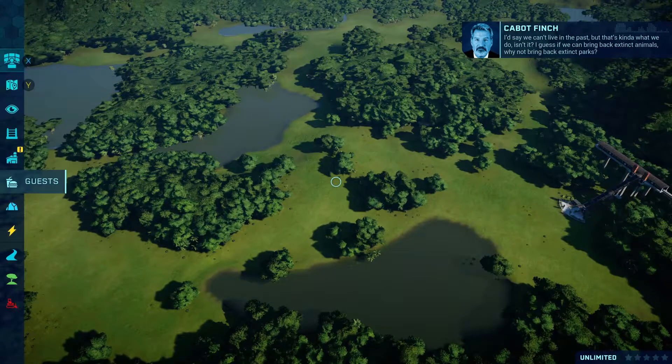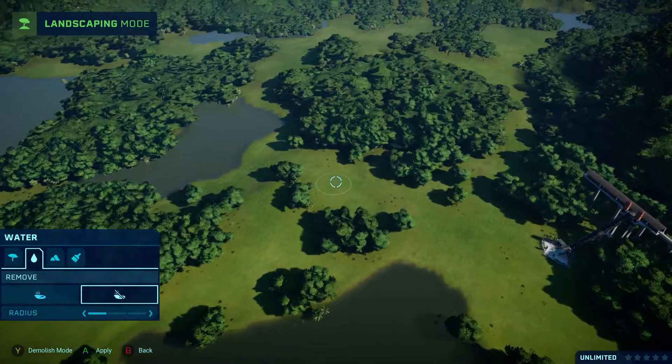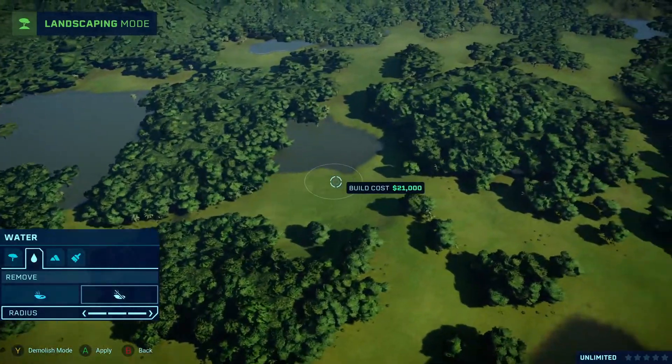Hop over to any of your islands and research the greenhouse, tree ferns, conifers, and ginkgo, and research the Tier 1 upgrade so you can have the three plants you need.